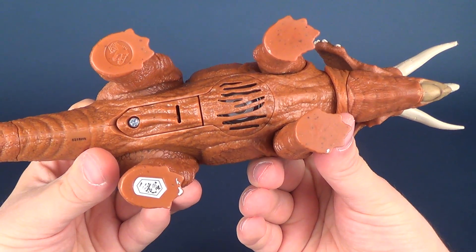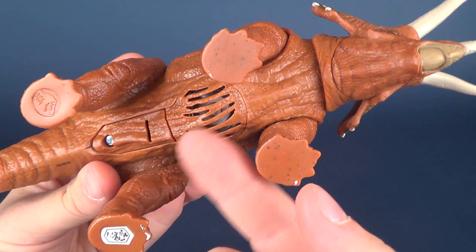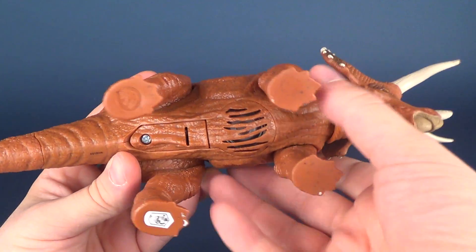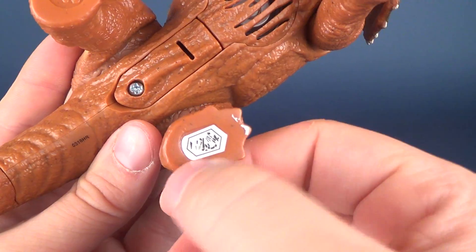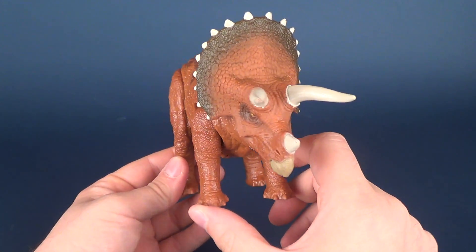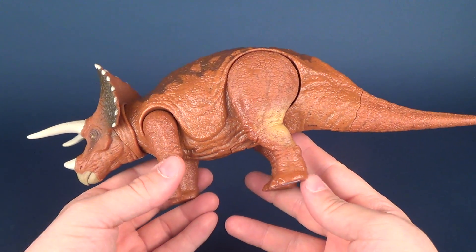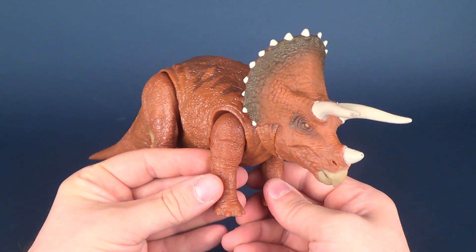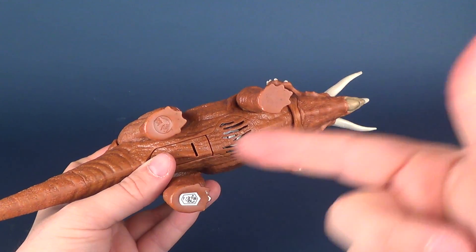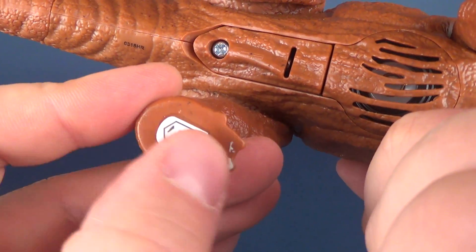If we flip the Triceratops underneath, we are treated to a rather disturbing sight — some gashes in its underbelly. That's where the speaker resides, which allows sound to project outward. Then you've got the battery compartment right there with a little screw. I also noticed the logo on the underside, which reminded me that I don't think I scanned the Stegosaurus — I may tack that scan onto the end of that video. But needless to say, there's the QR code right there for the Triceratops.